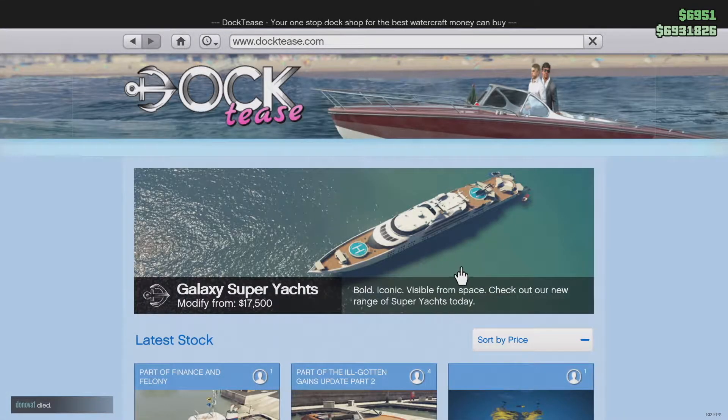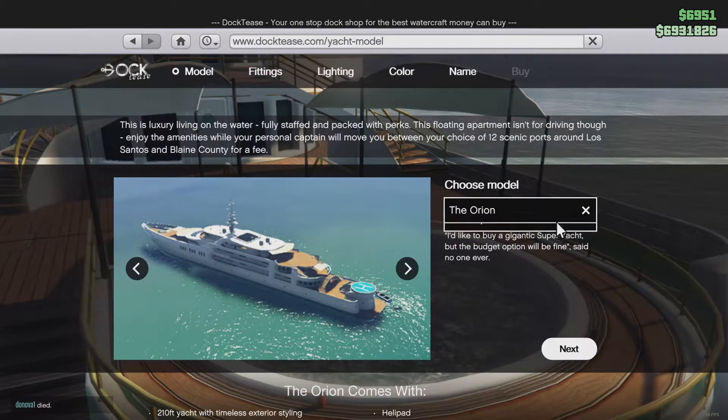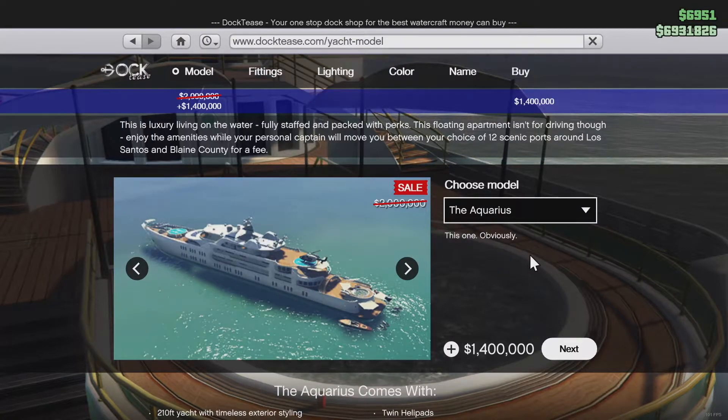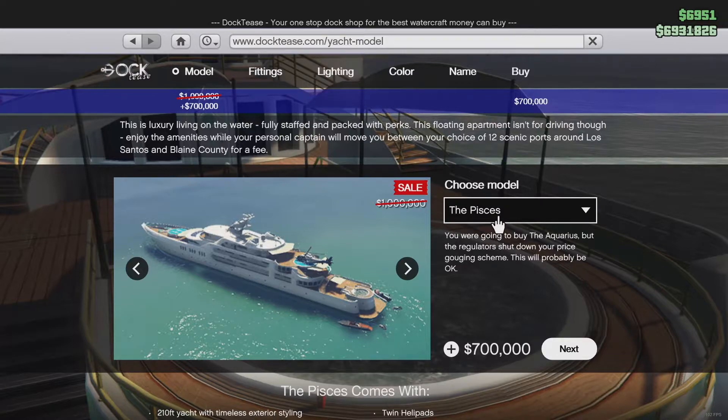On the super yacht, there are six new co-op missions you can do by yourself or with up to four other people. If you already own a yacht you can change to a new model — there's a discount this week, so you can buy the Aquarius model for around 1.4 million. Yachts are on 30% sale right now.